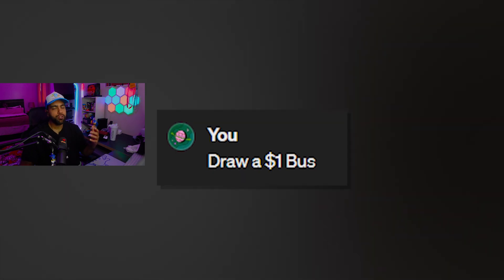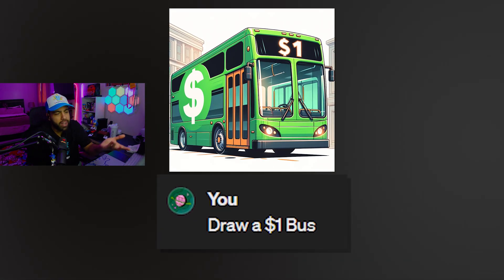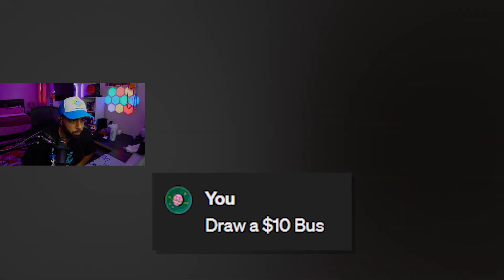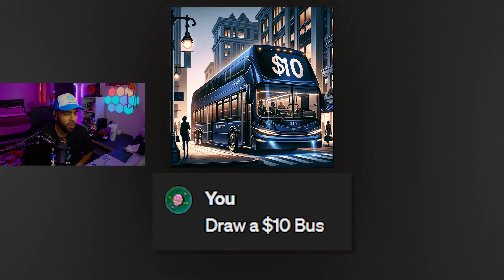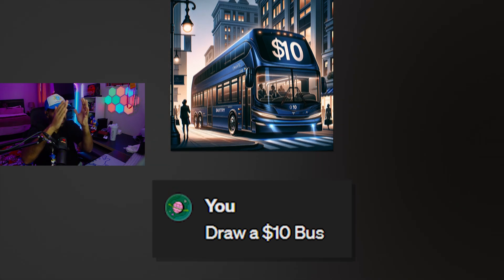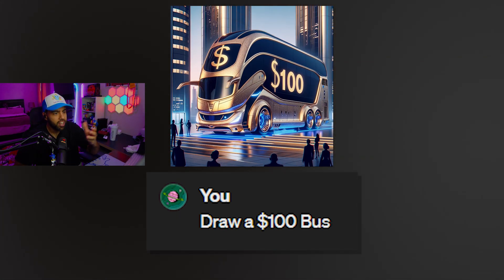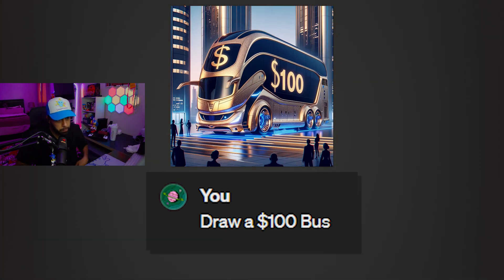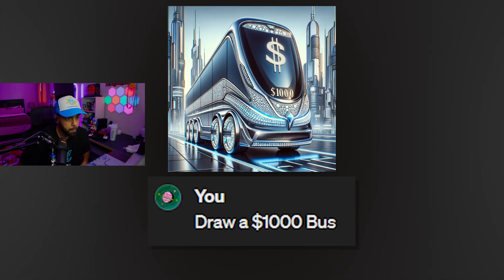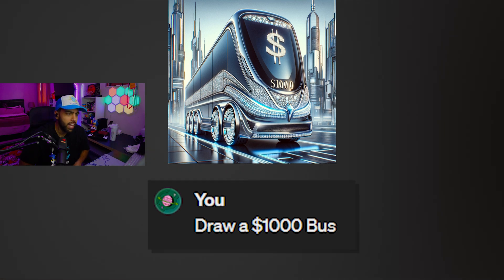Draw a $1 bus. You can't make a bus for $1. I mean, to ride it maybe, but it doesn't cost $1 to make. What is AI doing? Draw a $10 bus. Are they going to give you buses with the money value written on the bus? Draw a $100 bus. A bus with a hundred bucks written on it? Wait, is that like a triple decker bus? Draw a $1,000 bus. There are like diamonds on it and stuff. Okay, that's kind of cool, not bad.